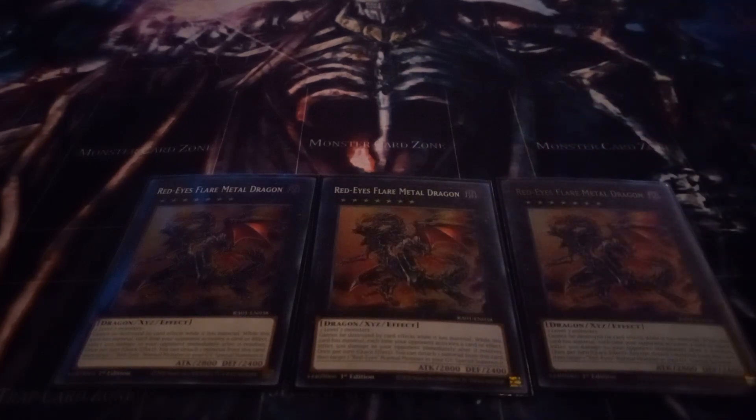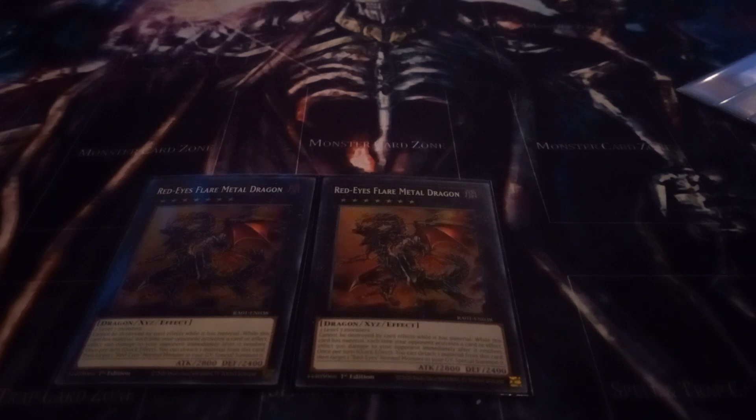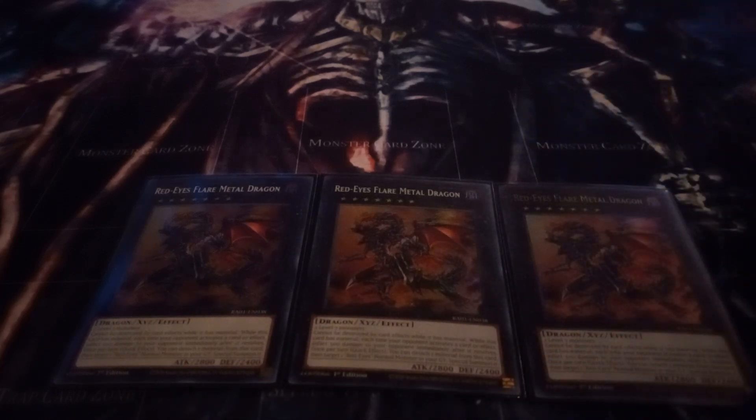That's it for the main deck — I almost forgot the extra deck! The extra deck is really simple: just three copies of Red-Eyes Flare Metal Dragon. It can't be destroyed while it has materials, and it burns your opponent for 500 whenever they activate a card or effect. And notably it does not activate to do the burn, so even under Dracos Teppelion it may still burn for 500 — though I'm not entirely certain on that ruling.